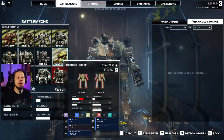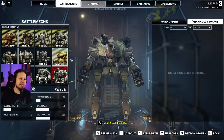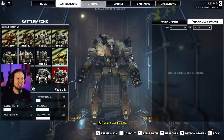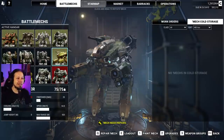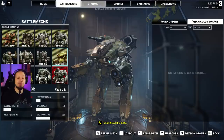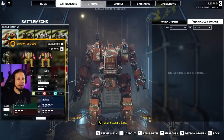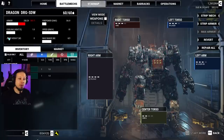The other thing is the Marauder, which is a bit more difficult because it definitely needs double heatsinks in order to perform well. It's running two PPCs, two medium lasers, and an AC-5 currently, but I think we can make an interesting build by adding double heatsinks. For that reason I'm gonna refit my Dragon, because the Dragon is a mech I'll put into an AI pilot's hands, and I wanna play the Marauder myself because it's just really fun to play.